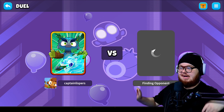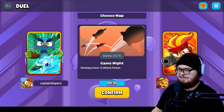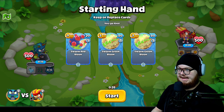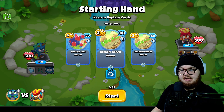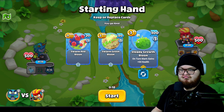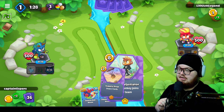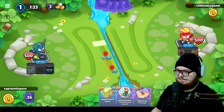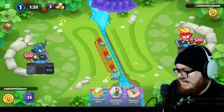All right, attempt number two. I replaced my Mortars with Sniper Monkeys and we will see how that goes. Lithium Legend - nice to meet you. Monkeys have plus five attack power, I like it. Hopefully I can not mess up this time. It's not the worst hand but I think we try to get an early Banana Farm. We did not get one - I think we save our money.